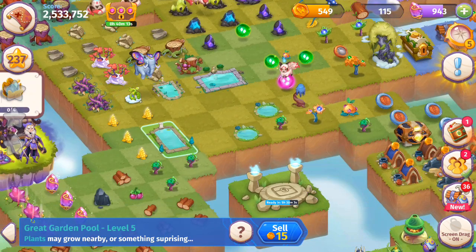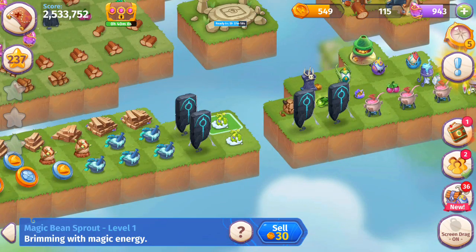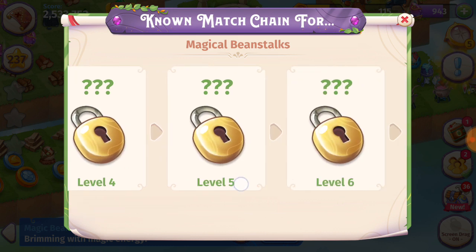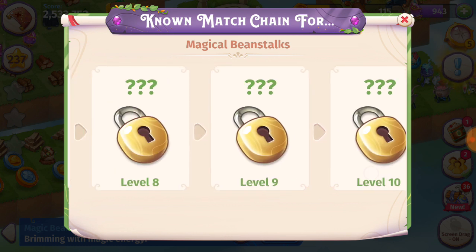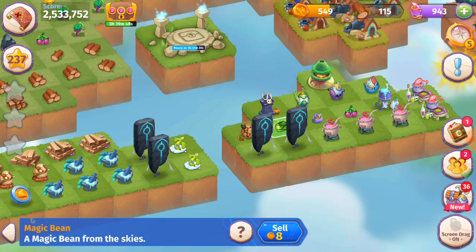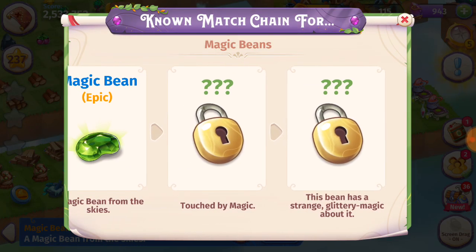The Garden Pools — all those Magic Waters — it's super rare, but you can get these Magic Bean Sprouts. And I'm pretty sure these are like the Midas Trees in Merge Dragons. There's 11 levels, then the Wonder. Eventually we're going to be able to tap that to get more of these Beans. And these Beans, I have a feeling, are those Golden Apples.